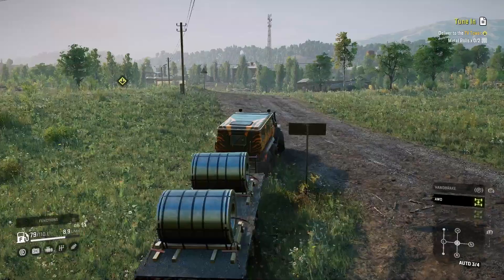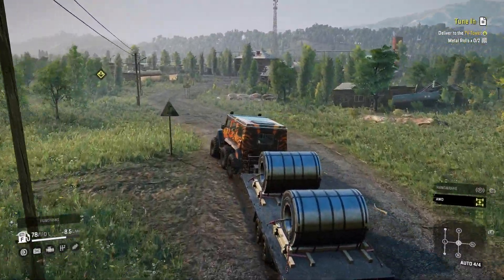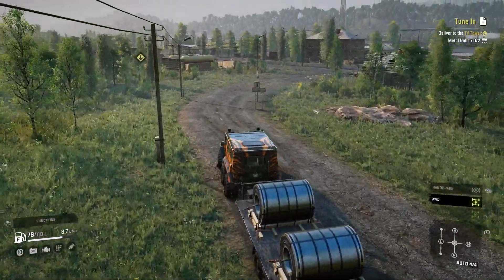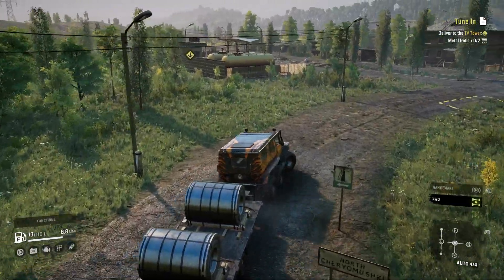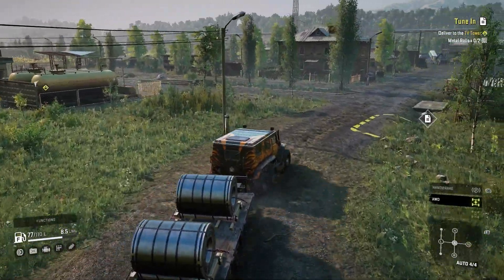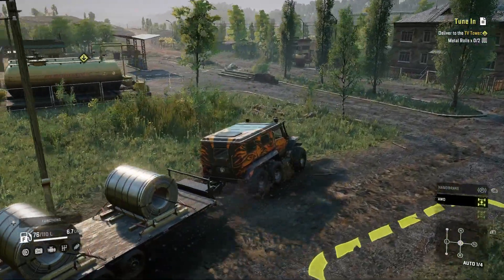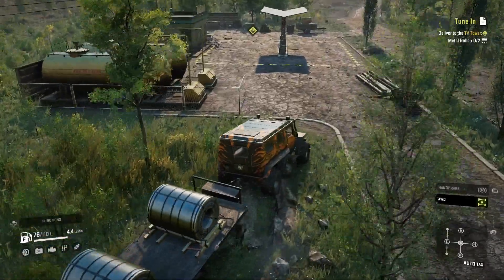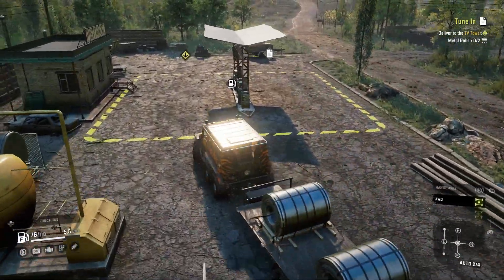Oh well, have no fear the R87 is here! We're at 78 fuel and it looks like the TV tower is dropping off right at the fuel station, so we won't need fuel at all. That said, we're going through here anyway so we're not gonna skip picking up fuel.